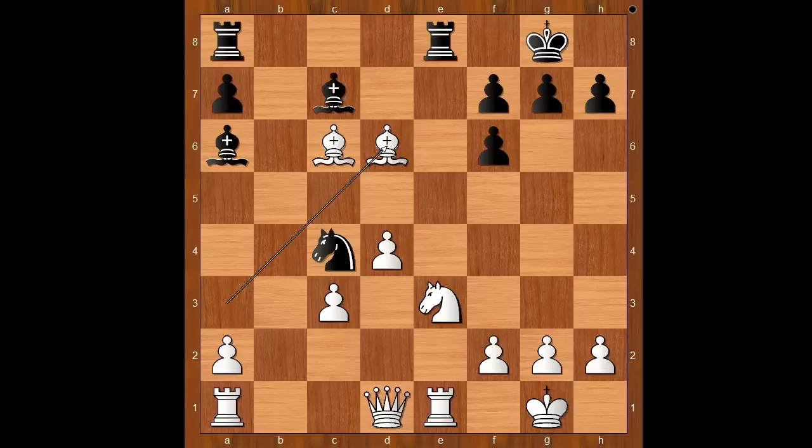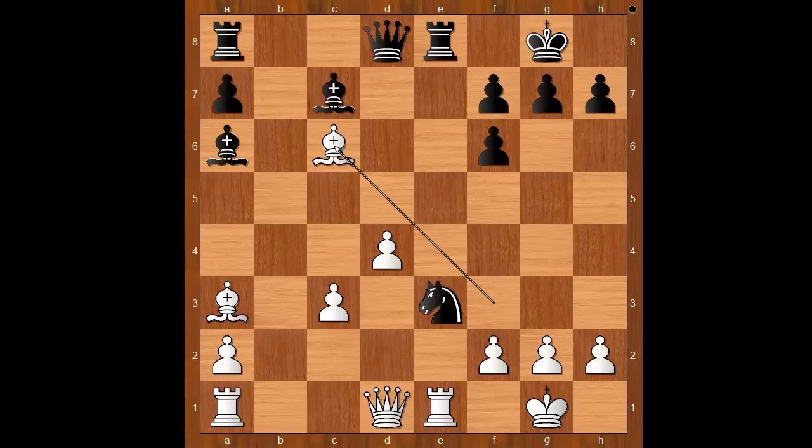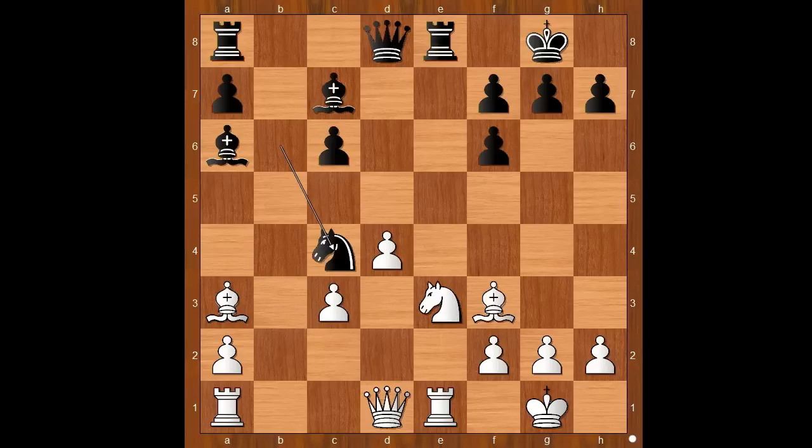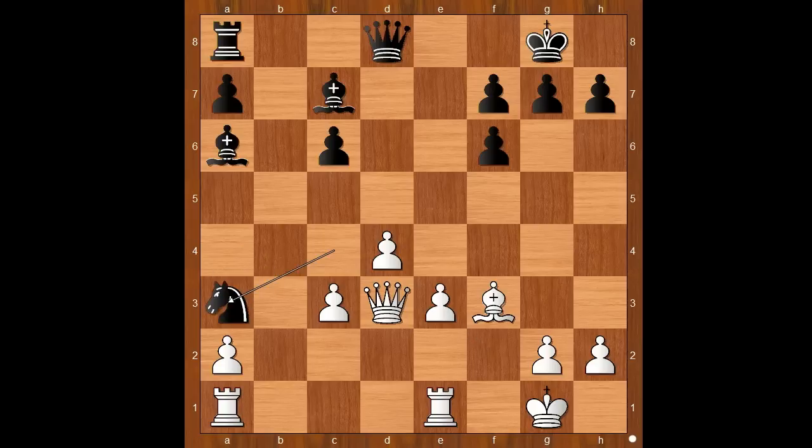Bishop takes queen. Back to this position — black can play knight takes on a3, but then queen to a4 and white is better. Back to our game. After knight to c4, queen to d3. If pawn takes on e3, then knight takes on a3, and if the queen takes bishop, knight to c2. Back to our game.